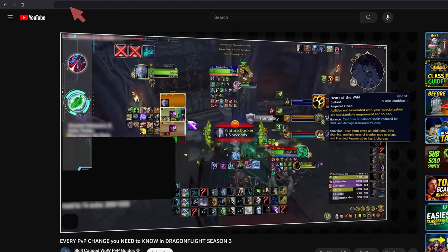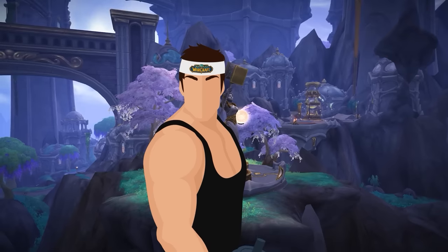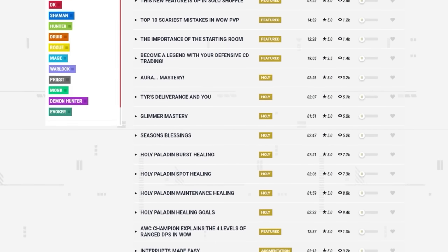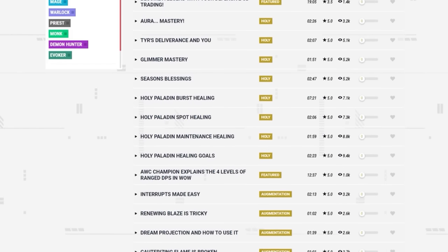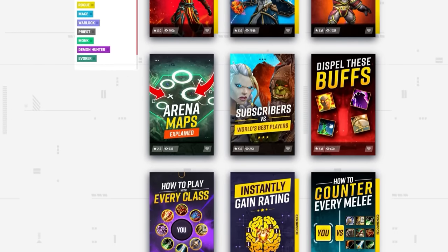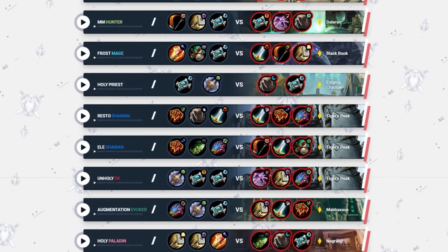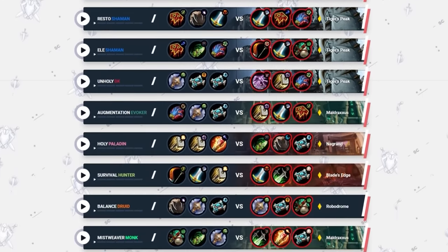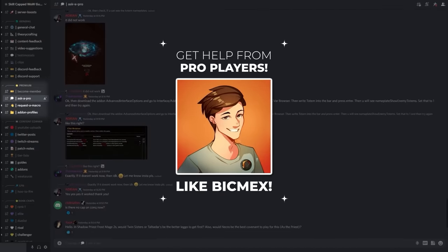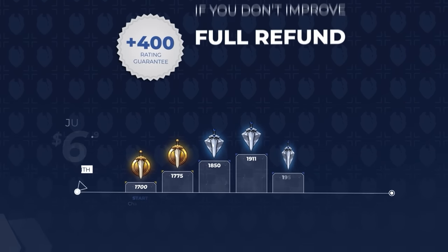Before we wrap this up, let's tell you a little bit more about SkillCapped. We offer a 400 rating guarantee — and think that's a pretty crazy thing to offer. It's like a gym membership guaranteeing you'll get ripped. Not us though; we've offered this for years because our service really does work. We're able to produce by far the largest catalog of WoW PvP guides on the internet, with over 1200 guides curated into over 300 courses across every class. We also have a growing library of over 1600 arena commentaries where rank 1 pros and AWC champions teach you how to play your toughest matchups. SkillCapped members can also join the premium section of our Discord server where they gain direct contact to our network of pro players. This feature has helped players just like you reach their rating goals, so if you are serious about improving, sign up today for as little as $6.99 a month.